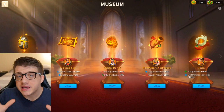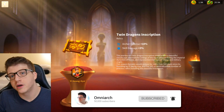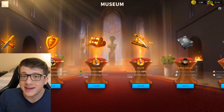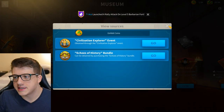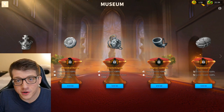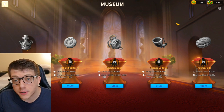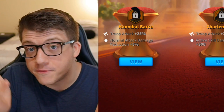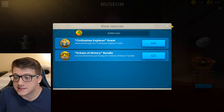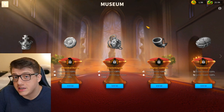First, credit where it's due: it is confirmed that upgrading relics from one star to two stars will continue to use the same currency we've been using in the museum — relic coins and exhibit coins. I thought they were going to implement a new currency or a legendary version, but it's much better that we're using existing currency that a lot of people may have been stockpiling. These same coins are also what we'll use to unlock the season two commander relics.